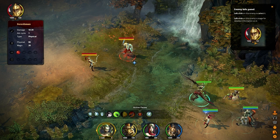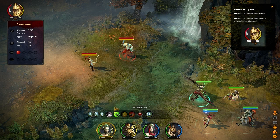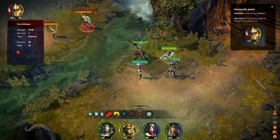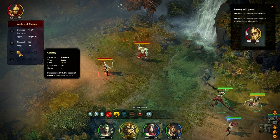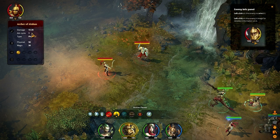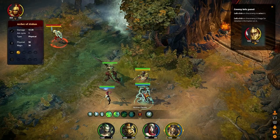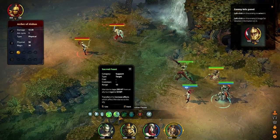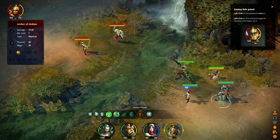For Denzel, let's take a look at this Archer of Alehan. The Archer of Alehan has Celerity — she can buff her own attack speed for 15 seconds. It doesn't look like she hurts that much, so let's just put Denzel on her. Once Denzel's all in there, we'll take Wendaroo and hold her off in the back, and we'll just keep her for heals, I think.